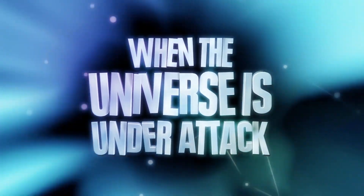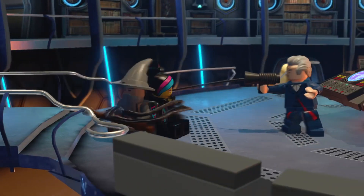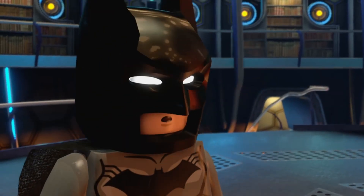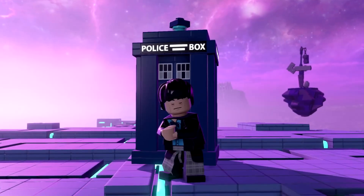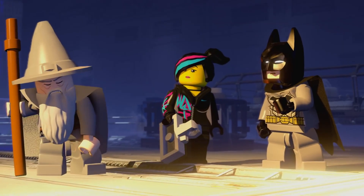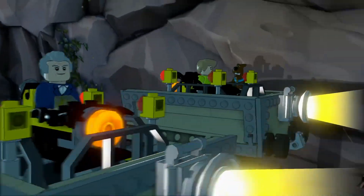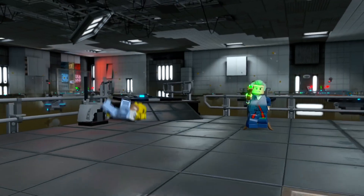Another really cool feature that everyone loved at the show is the Doctor Who character, which unlocks the Doctor Who game world. The vehicle for that theme is the TARDIS. What was unique is that when you enter the TARDIS in the game as Doctor Who, you can interact with it and pick your Doctor's appearance from any of the 12 incarnations of the Doctor from the series. When you change to, say, the 3rd or 4th Doctor and exit the TARDIS and go back in, the interior will change to match how it looked in that Doctor's era of the TV show.